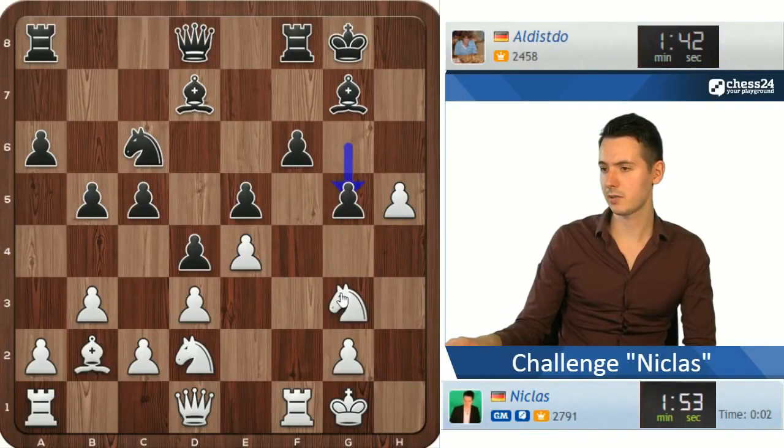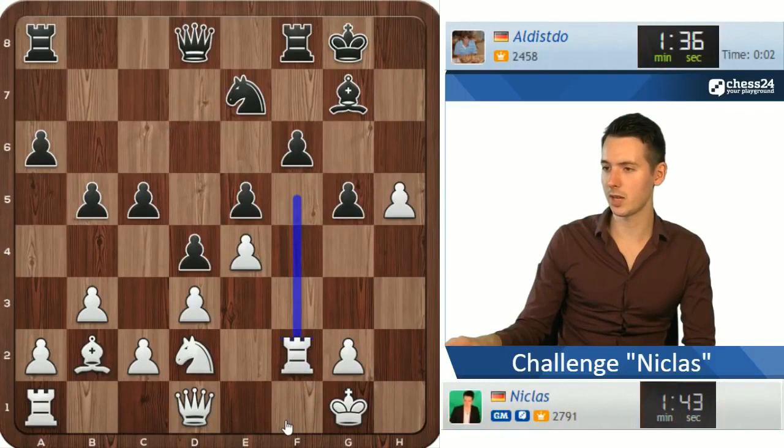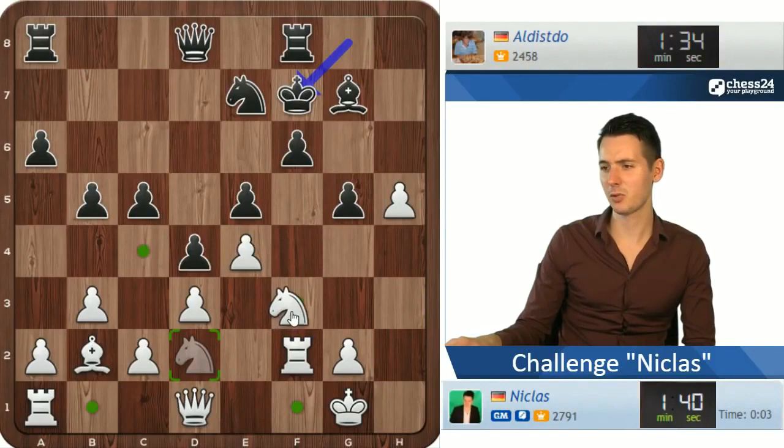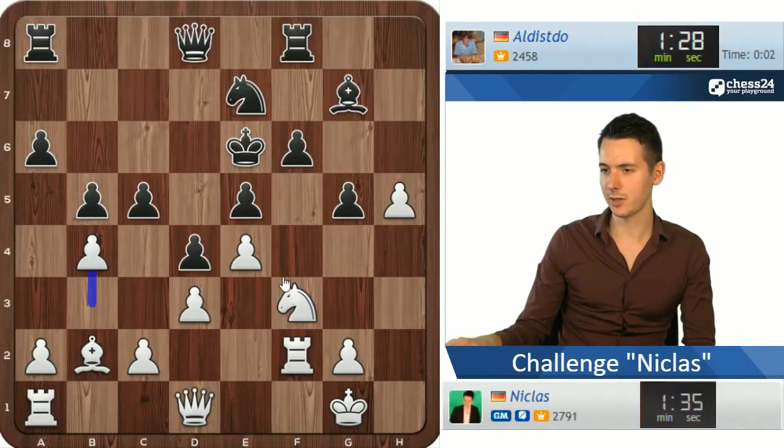Yes, I like that — this is a whole different story now with g5. I might even sacrifice the exchange here. No need to do that — rook to f2, so in case I want to double the rooks later. Okay, this is craziness — king f7. There's no way you're going to survive this, my friend. King on e6. I'm just following my intuition here, trying to open up the position.